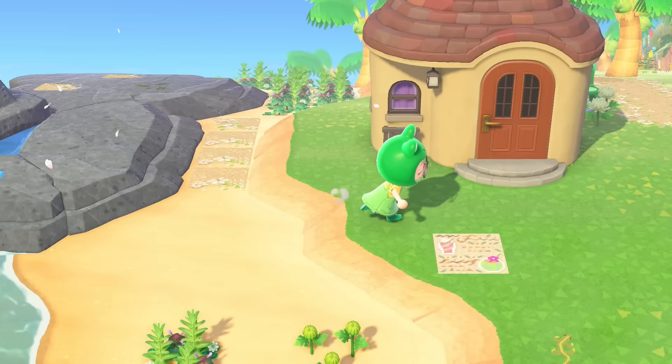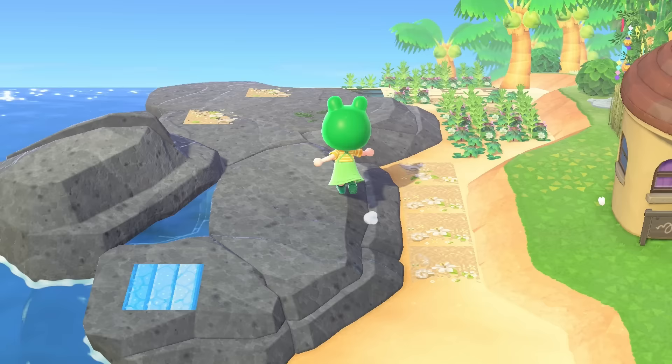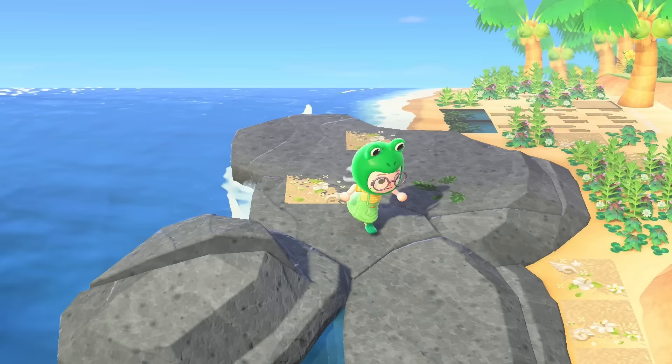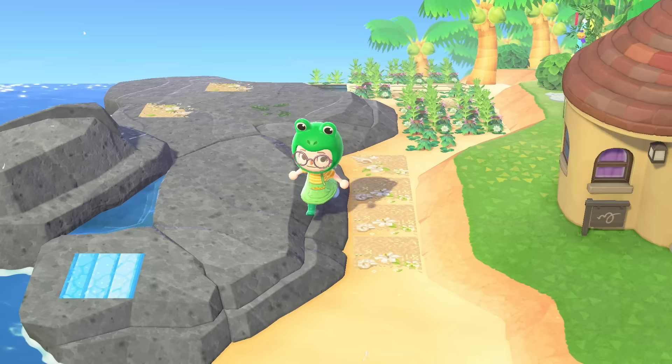They don't have much yard space over here - I'm kind of just cramming houses wherever they fit. I figured we could utilize this rock right next to the house and try to squeeze a restaurant in there. It's going to be a seafood restaurant since it's on the beach on a Florida island.